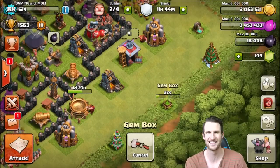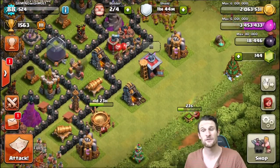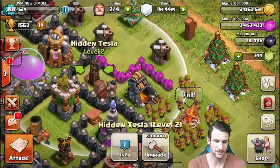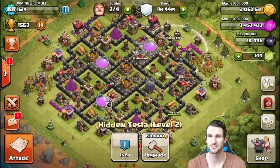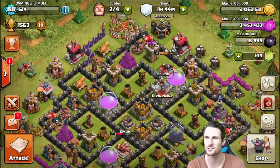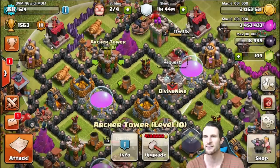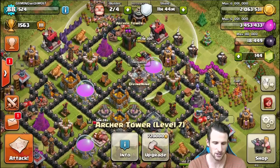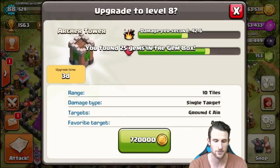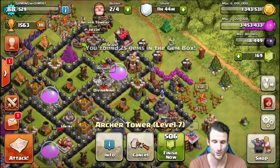We only have two builders left now. In one of the last videos I upgraded my spell factory - it's got about two days left on it. What just finished was this Tesla right here, which is level two. And I believe we were also upgrading our archer tower - that one's level seven and the others are ten, so we went ahead and upgraded it up to level eight. We are maxing those out.